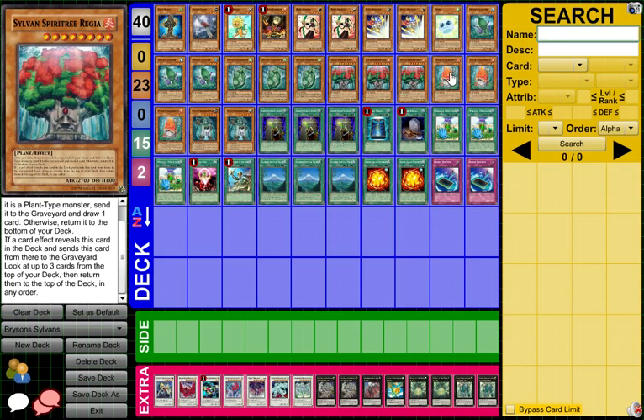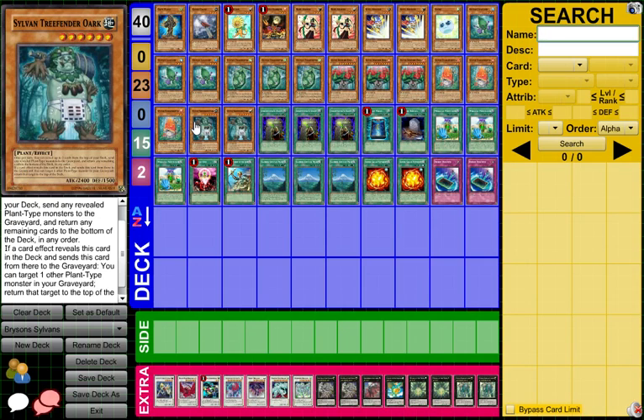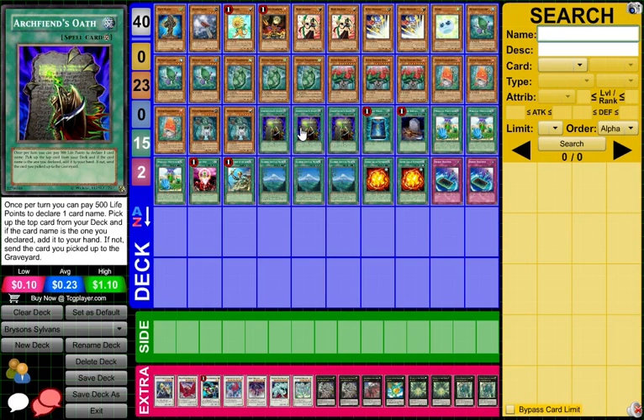Regia being level eight means a lot of rank eight xyz monsters can be made. Sylvan stool huette — when it's revealed, destroy back row, which is always good. When it's flipped, reveal five cards from your deck, same plant monsters to graveyard effect, and put the rest back. Sylvan tree friend orc — personally I don't like orc, but while it's on the field you can reveal three cards, which is the main positive side of it. When orc is revealed you can top deck a plant type monster and return it to the top of your deck, so you can return lone fire. Other than that orc is mainly useful as a 2400 beat stick.